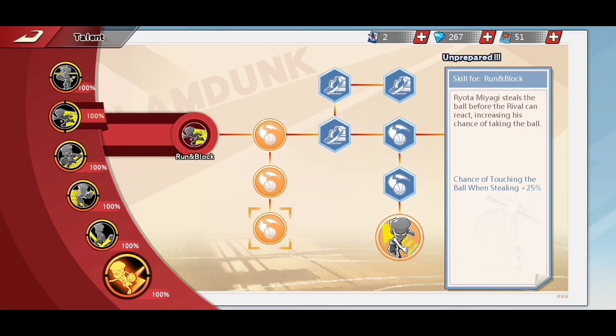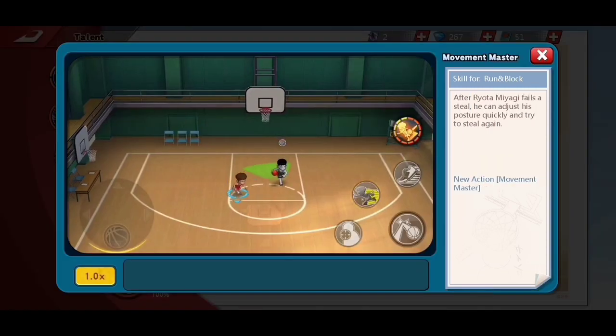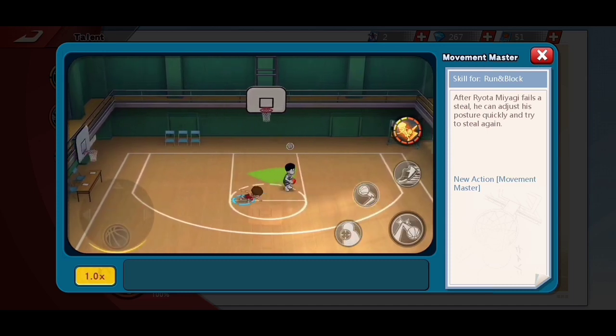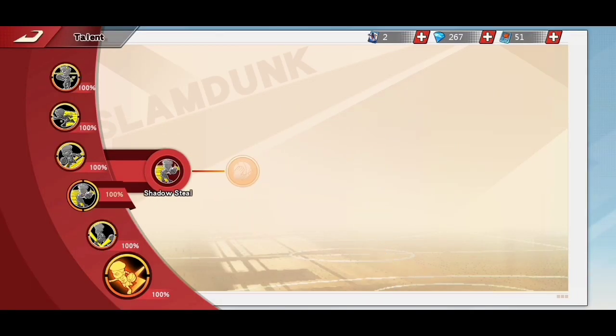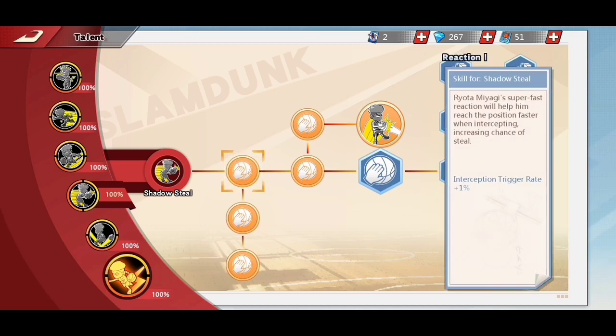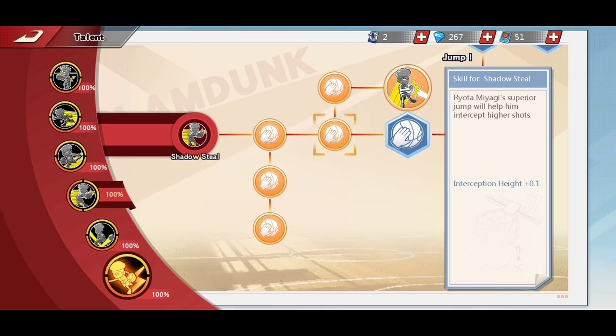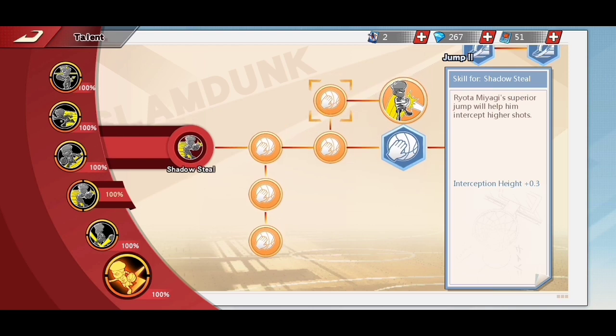If you still have lots of skill training cards, unlock Quick Offense 1, Blind Zone 1, Blind Zone 2, and unlock Movement Master — this skill can turn the game in your favor if executed successfully. Then go to the Shadow Steal talent page and unlock Reaction 1, Reaction 2, Reaction 3, Jump 1, Jump 2, and unlock Jumping Forward talent, an extremely useful passive stealing skill.